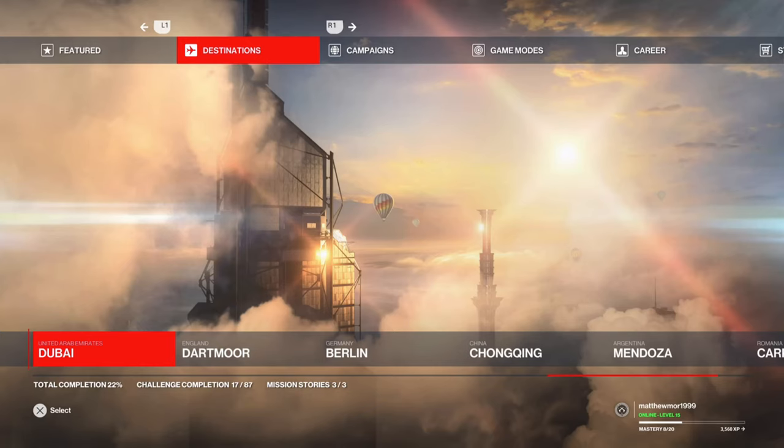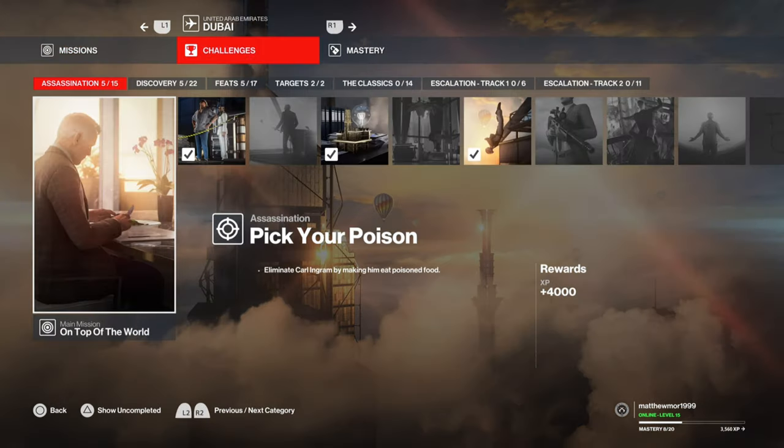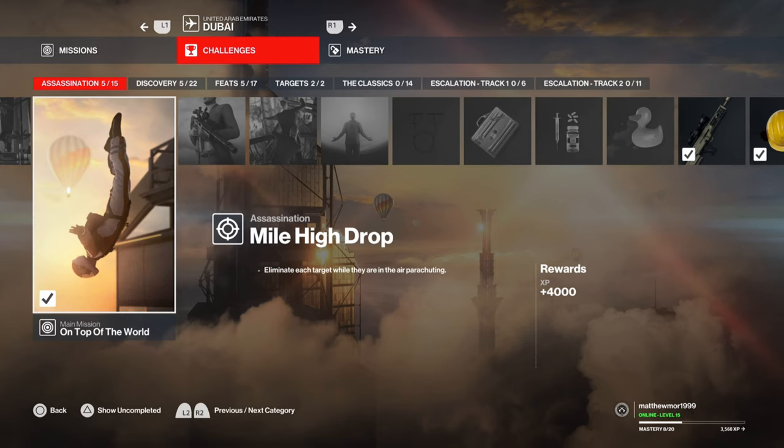What is up guys, Matt from Skullbusters and today we're on Hitman 3. This is going to be a trophy guide called Treacherous Architecture. What you have to do is go to Dubai, and once you go to Dubai you have to head over to the Challenges — specifically the Assassination Challenges. Your first one is going to be the Mile High Drop, where you've got to kill each target while they are parachuting through the evacuation plan.